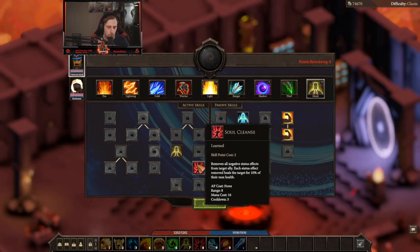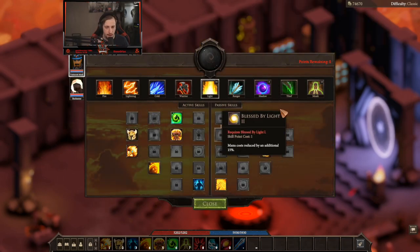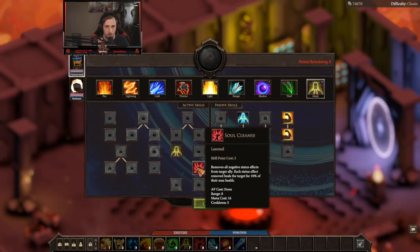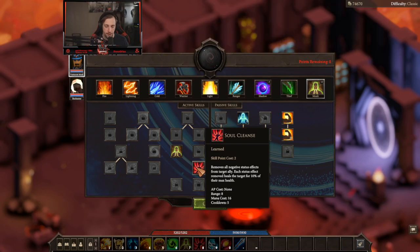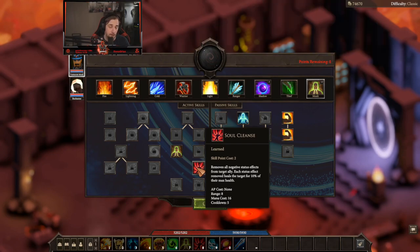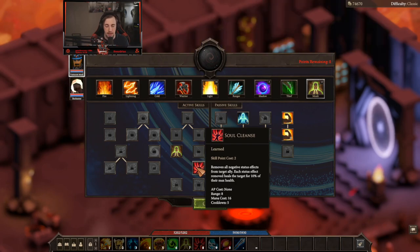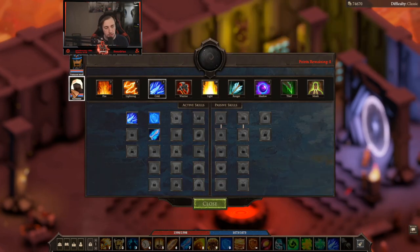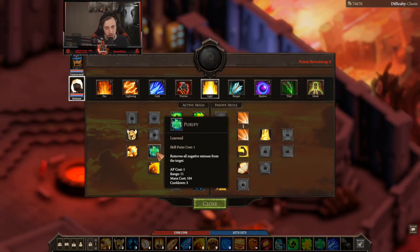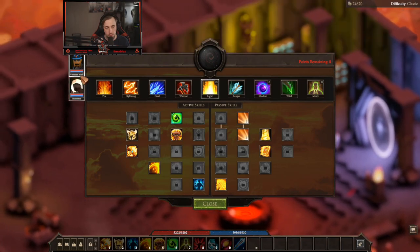We are also speccing into soul cleanse, which is basically the same thing as purify except it doesn't cost any AP. When you're removing status effects, this is also going to give that target 10% of their max health back. Say they get poisoned or get a debuff like a stun — you're going to give them at least a 10% heal, and it's only going to cost you 16 mana with zero AP range. Whereas our enchanter's purify costs 104 mana and one AP.